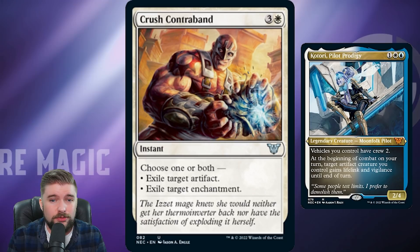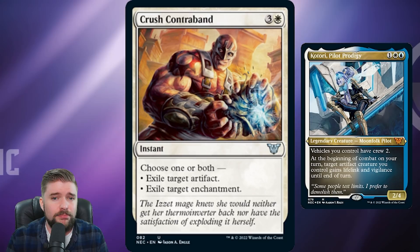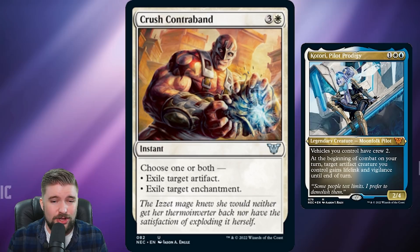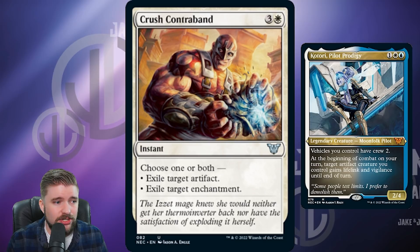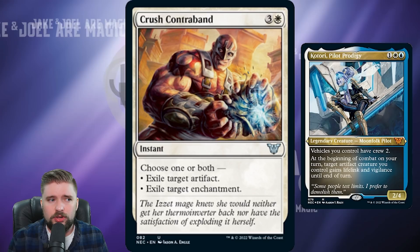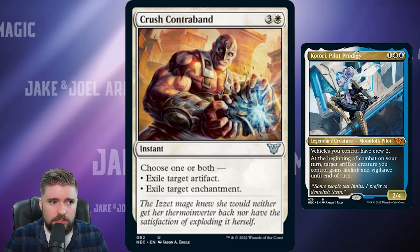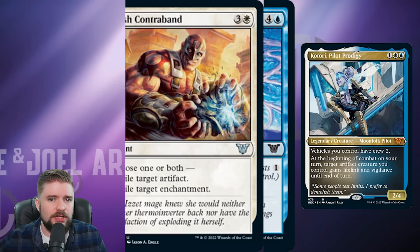Crush Contraband — look, this is a good card. Four mana instant, exile an artifact, exile an enchantment, you can do both for still four mana. Me saying to cut this really speaks to how well these precons are built nowadays. Crush Contraband's good, it's just not a synergistic play. Find an artifact creature that ETBs and destroys an artifact or enchantment instead. With your synergies, find the cards that are on theme — artifacts and artifact creatures — that also give you the removal you want.